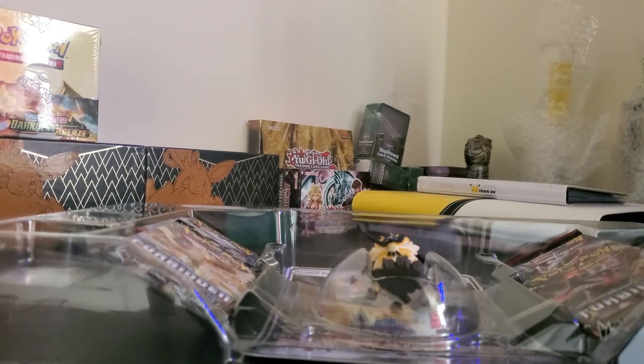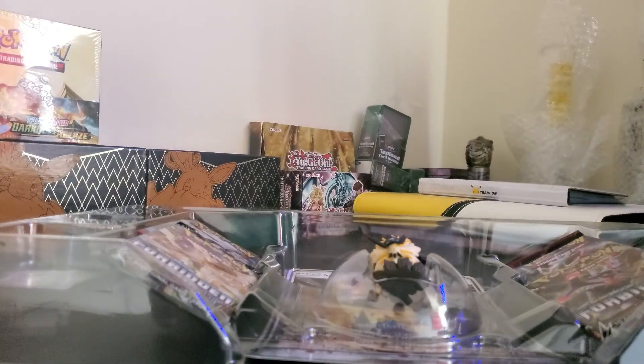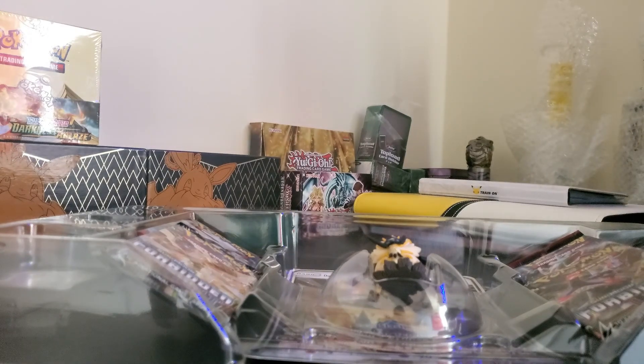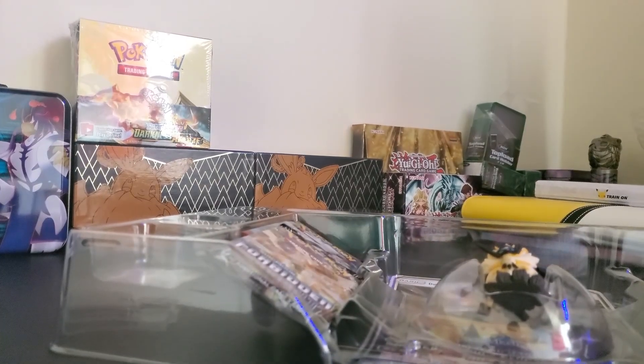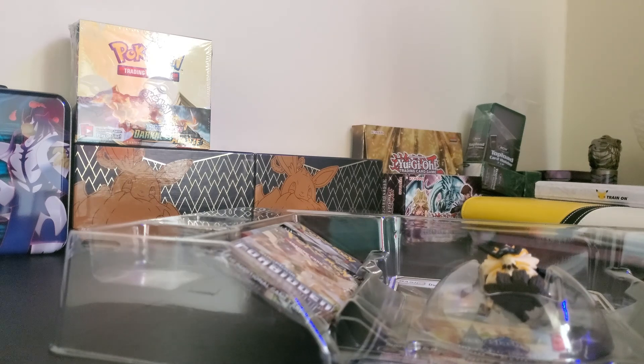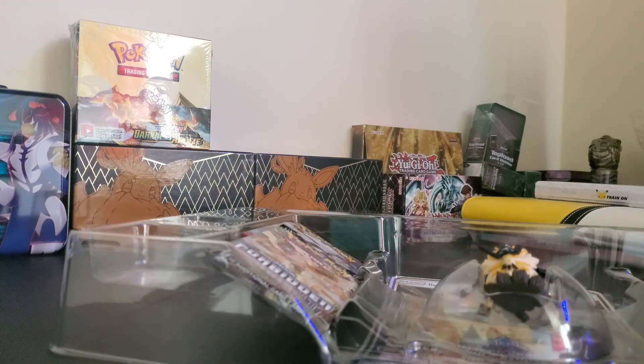Sleeved up the Dusk Mane Necrozma, it's nice. And then we got the Dawn Wings Necrozma promo — very nice, very nice. Just turning that over to get more of the background. Throwing those in the sleeves — as you guys know, always sleeve anything that has a holographic or reverse holo. That's what I do.